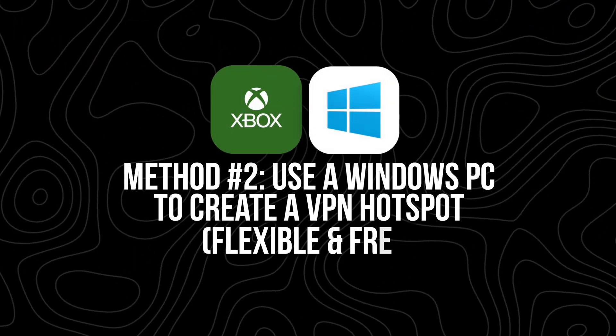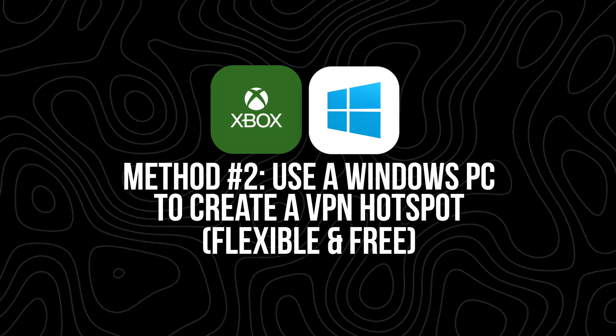Method two: use a Windows PC to create a VPN hotspot — flexible and free. This one's honestly my favorite because it's way more flexible. All you need is a Windows PC with Wi-Fi and an internet connection. We're basically going to turn your PC into a VPN-powered Wi-Fi hotspot that your Xbox can connect to. It's kind of like building your own mini router, but only for your Xbox.